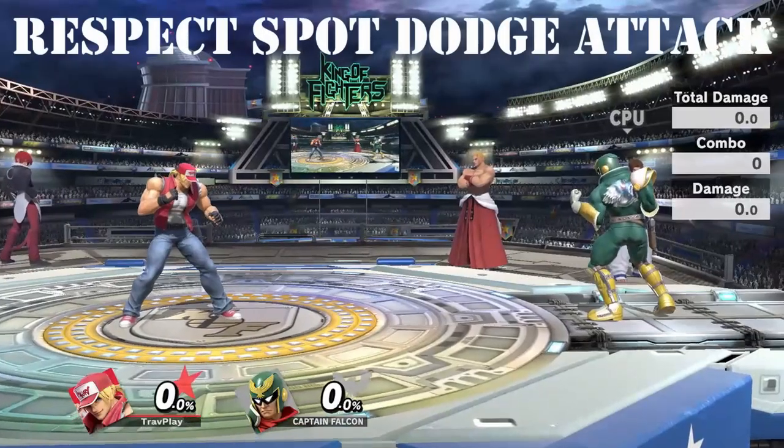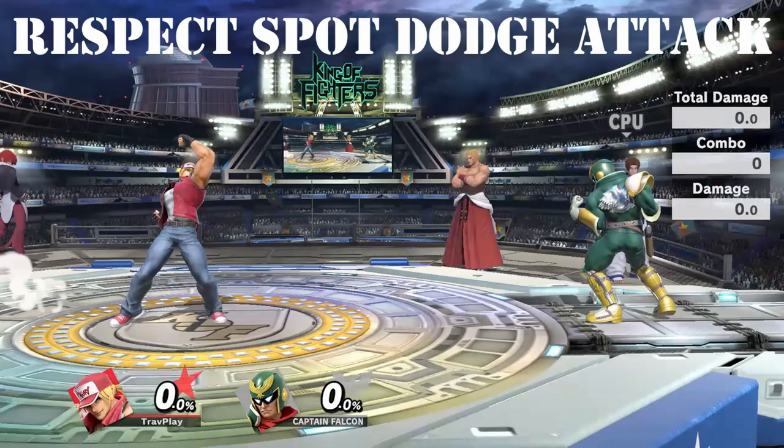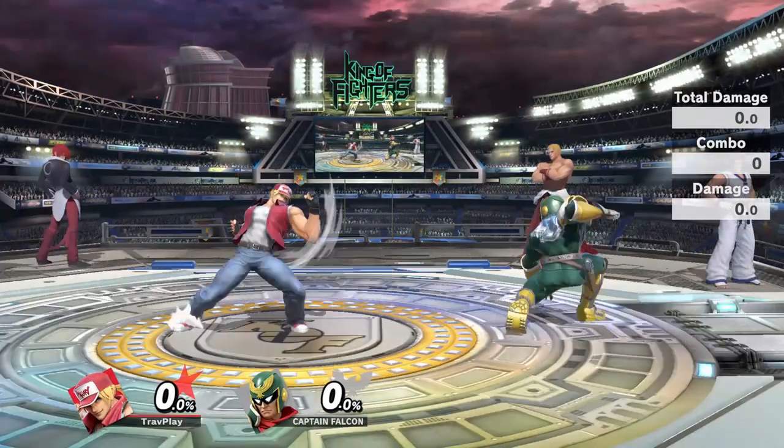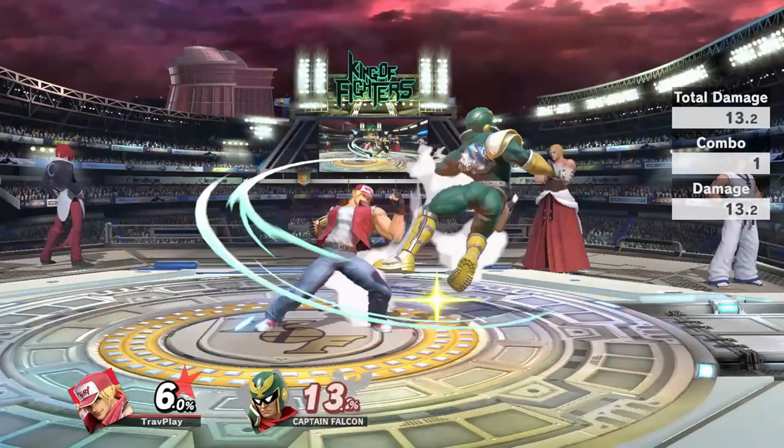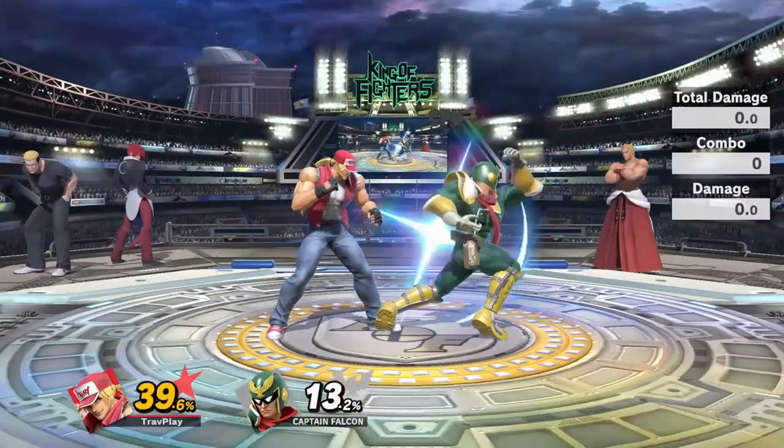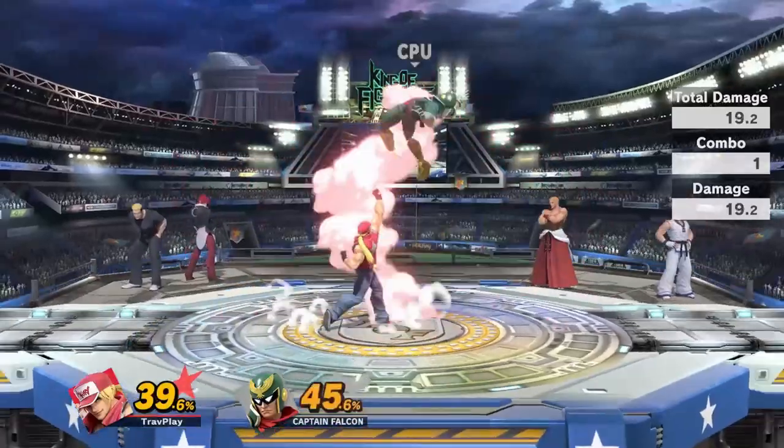Terry is the only character with a spot dodge attack. That means his punch after a spot dodge comes out faster than any other character's attack after a spot dodge. So if you're the type of person who likes to read spot dodges while holding a smash attack, it may not work against Terry.